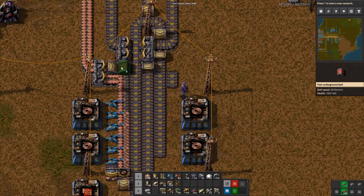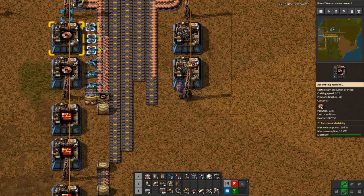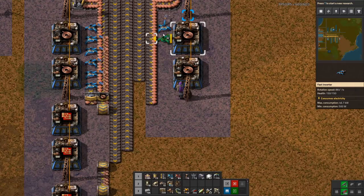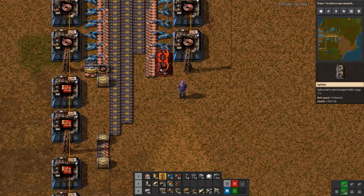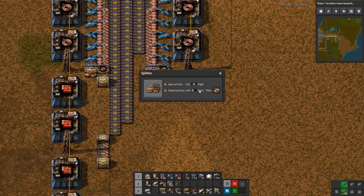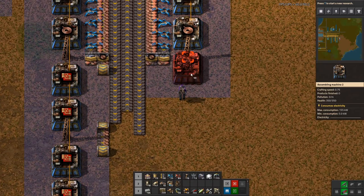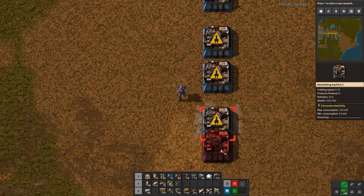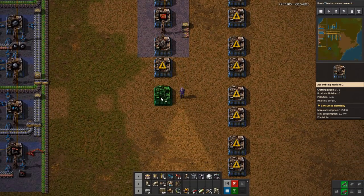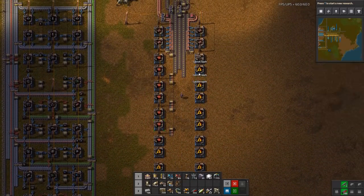This one has to be a red belt because it has to jump further. The reason I have one input and two outputs is because one copper plate becomes two copper wires. Input, output, output — copy paste, you can also copy these settings. The first one will always be junk but that's fine. Once you get started it's just so much easier to build all of them.